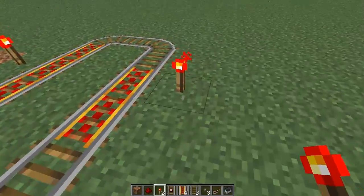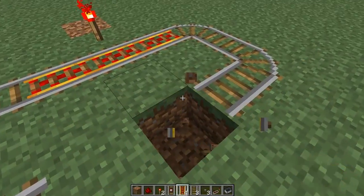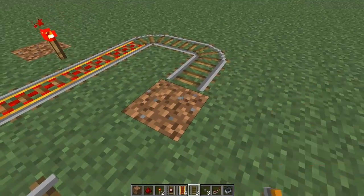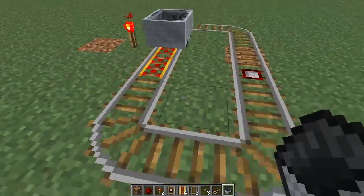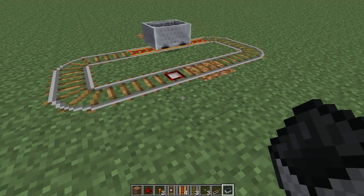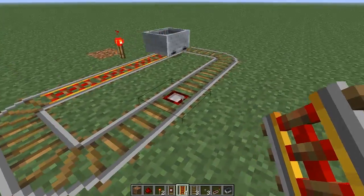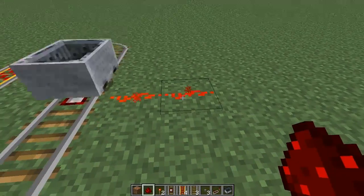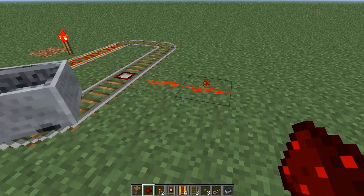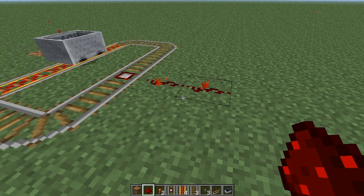We're going to chuck in a detector rail now. We'll put it over here, and basically what it does is quite simple — it does the same function as a pressure plate. Right now it looks like it's doing a whole lot of nothing, because it's not connected to anything, so it's completely useless. But as soon as we put a Redstone wire here, we see the effect immediately. It toggles on and off for about one second. And when the minecart goes over, it'll toggle on for one second and then turn back off until another minecart comes around to it.